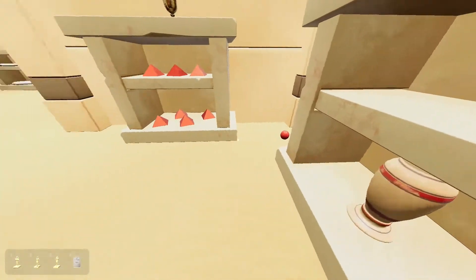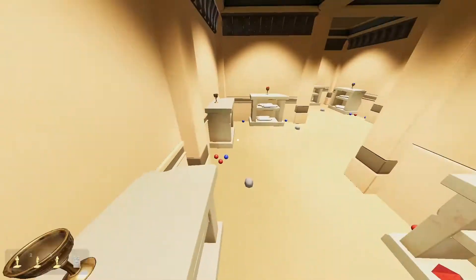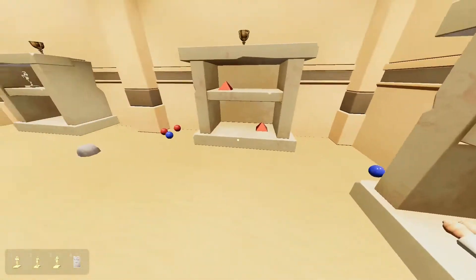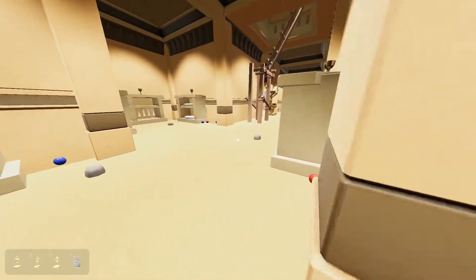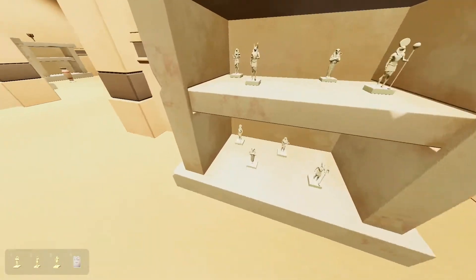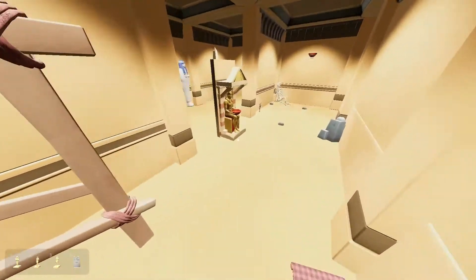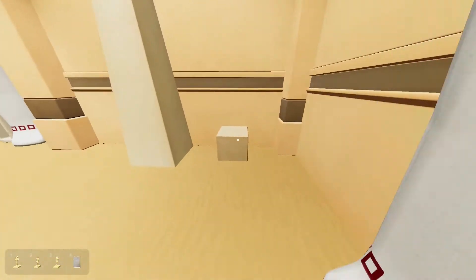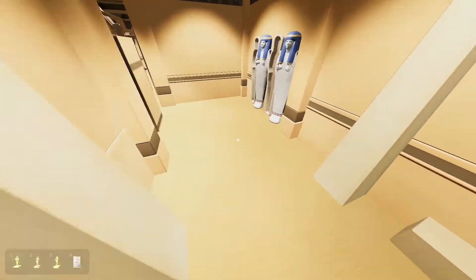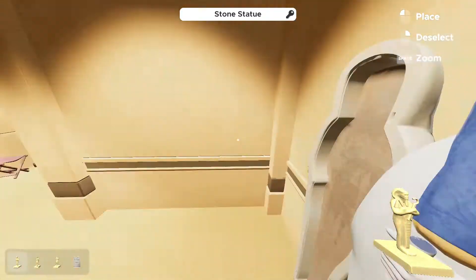The red balls — I'll say they're keys. Stone vase. Doesn't seem important. It's the only thing I can grab, though, it seems like. Middle, tall, tall, middle. Can't grab any of these. Okay, sure. We'll double back to that, then. Are there any other statues in here? Doesn't seem like it. Can I put these on here? Can't. Okay. That looks like it's got a fake back to it.